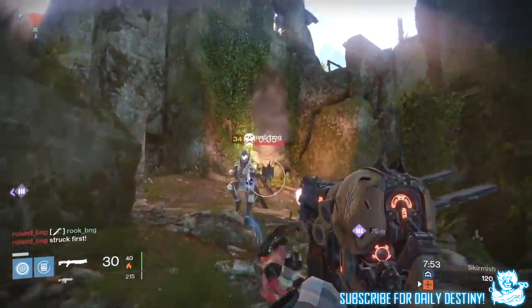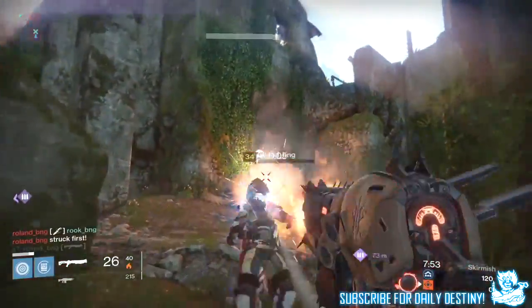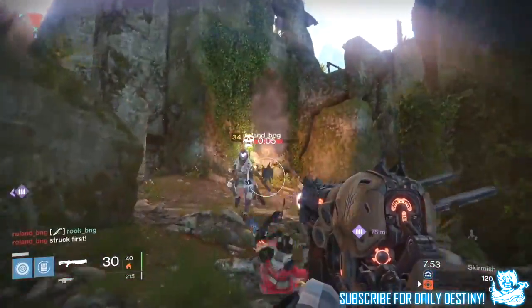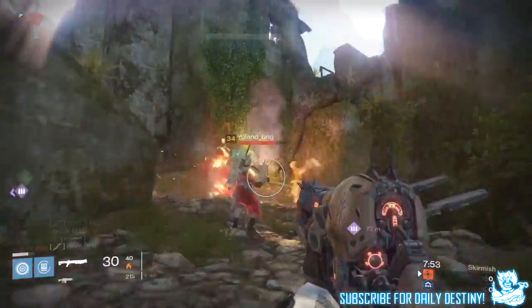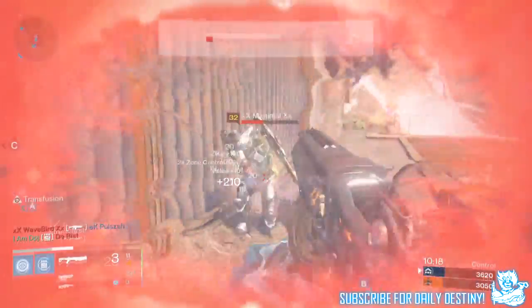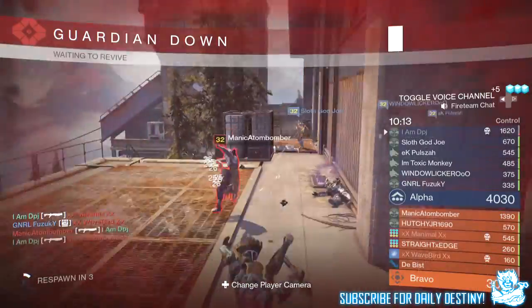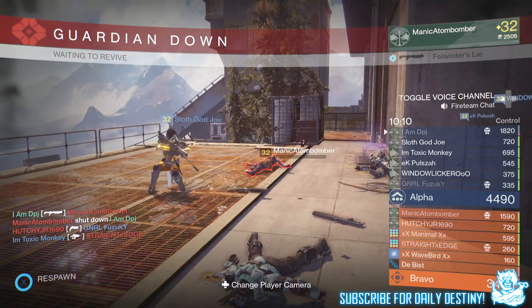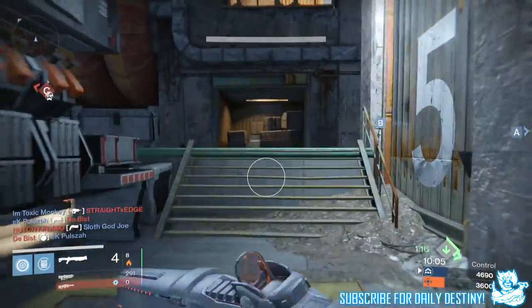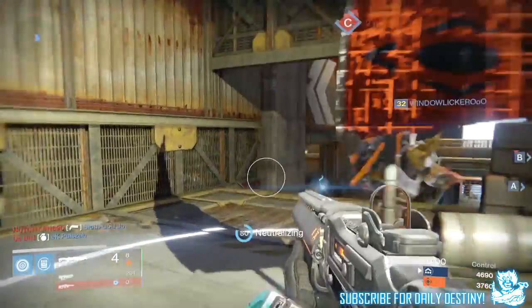So what do we know about this weapon? The Lord of Wolves is a secondary exotic shotgun that comes with House of Wolves, unlockable via the Prison of Elders — the exact level is unknown. It shoots like a burst rifle, firing five bullets at a time instead of a standard cluster. If you compare it to a standard shotgun, the ammo efficiency will probably equal out — five bullets as a burst versus a standard shotgun cluster roughly amounts to the same. All in all, Lord of Wolves is definitely a shotgun I look forward to using and seeing in game.